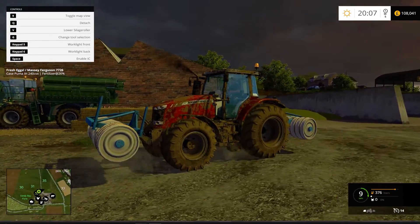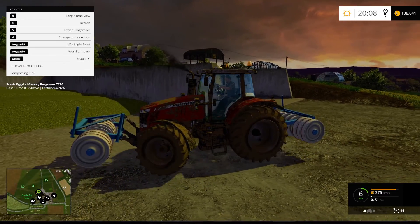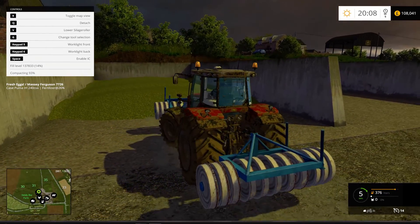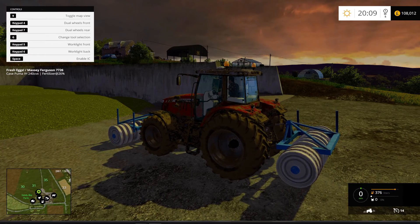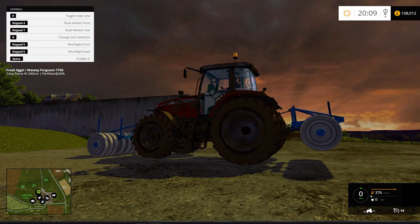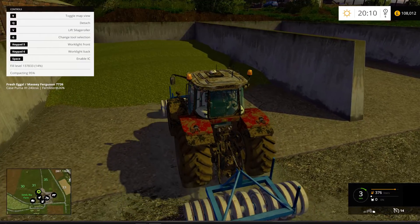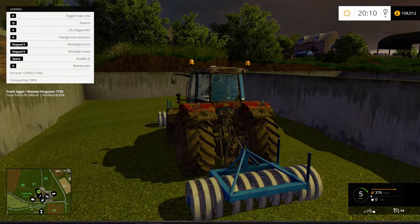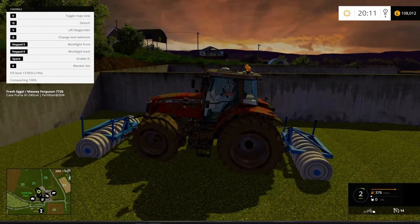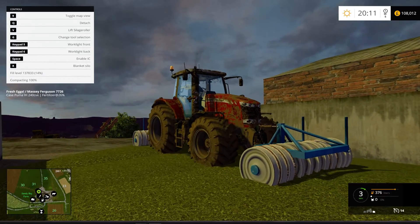Right, we'll get this rolled. Lower the front. The clamp is at 95% — I thought it was a lot lower than that. So all I needed was the one roll — but never mind.